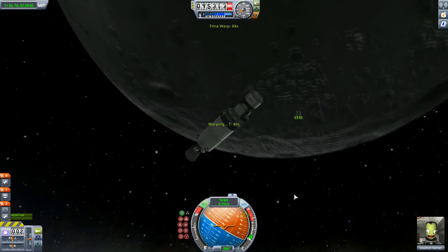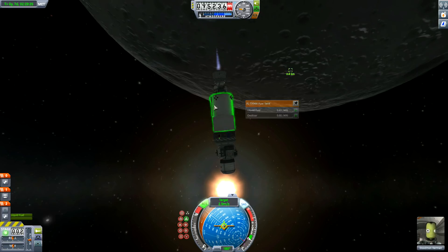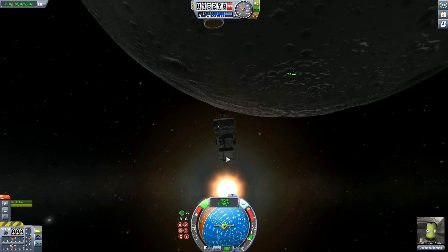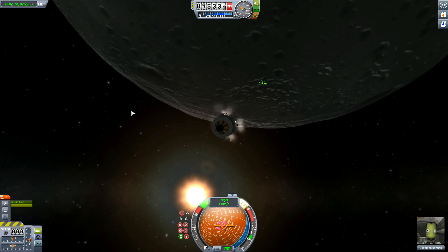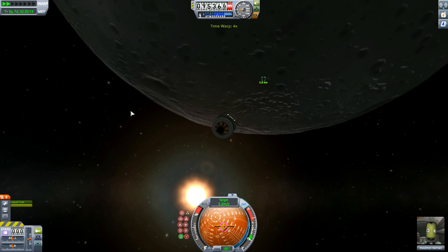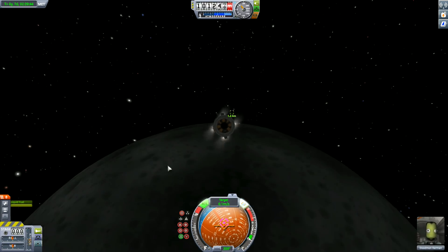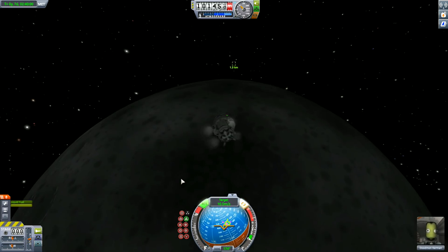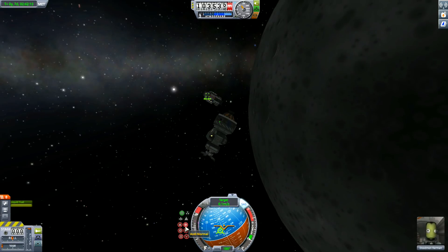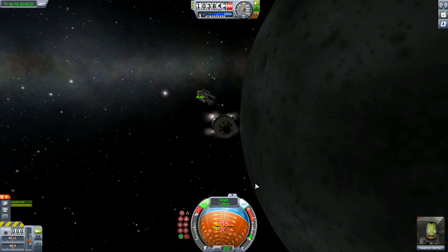If you're having problems trying to rendezvous — you know how to get close enough but for some reason you keep heading away — what you do is point on the retrograde. Make sure your navball is in target mode so you can reduce that speed to close to zero, meaning you're travelling at the same speed as the craft you're trying to dock with. Then point towards the craft, thrust towards it — if you're further than three kilometres away thrust at about 10 to 15, maybe 20 metres per second. Once you see the spacecraft drifting to the side, reduce your speed to zero again.